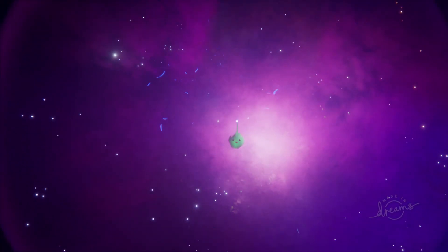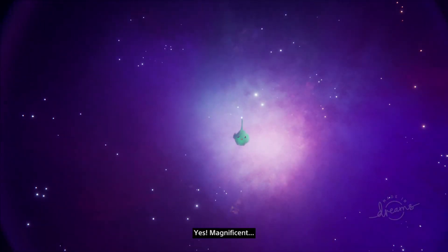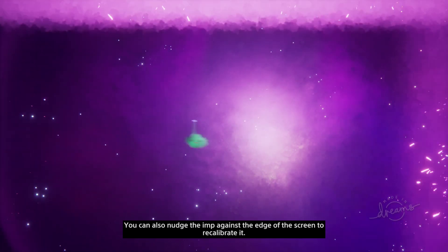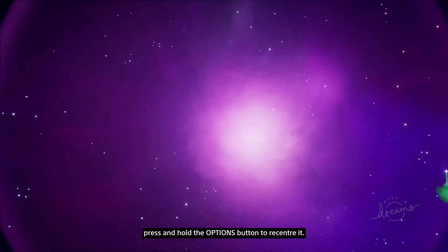That's it. Now collect those two clusters at the top and bottom. See how that feels. Yes! Magnificent! You can also nudge the imp against the edge of the screen to recalibrate it. Anytime your imp gets unruly, press and hold the options button to recenter it.